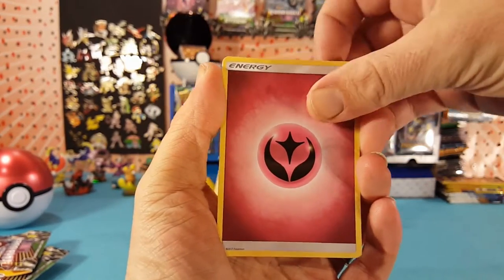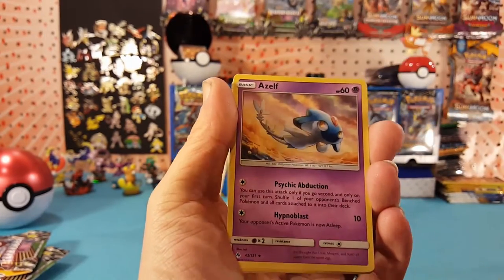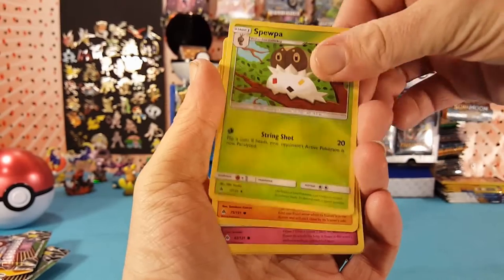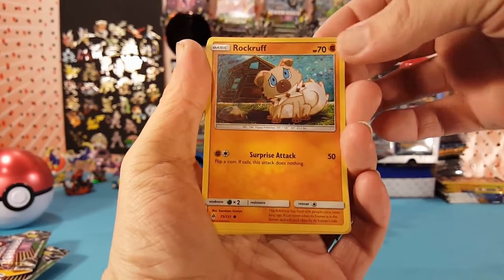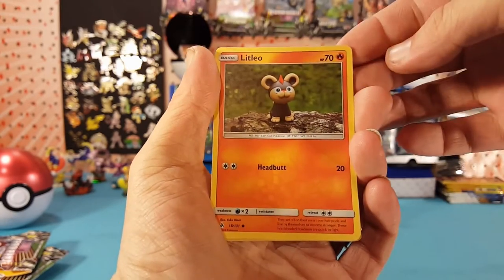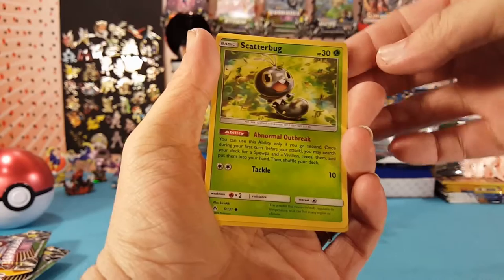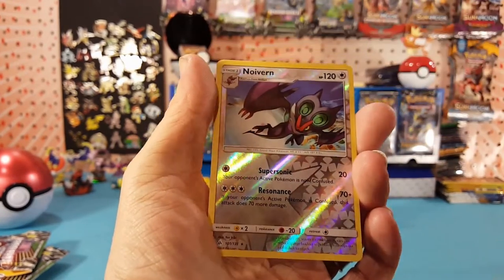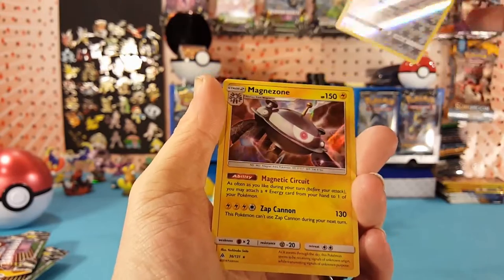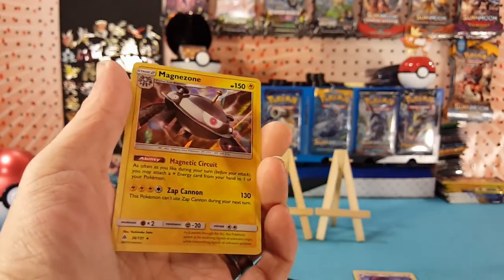Starting off with a Fairy Energy, Mysterious Treasure, a Zelf, Spupa, Rockruff, Flaybebe, Litleo, Cubone, Scatterbug. Neuvern is our reverse, which is a rare, and Magnezone is our holo rare — very nice.